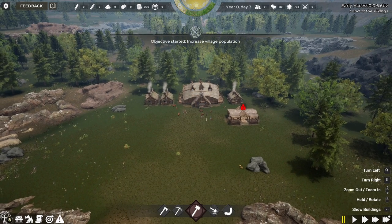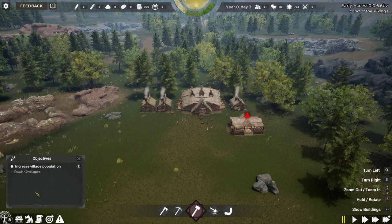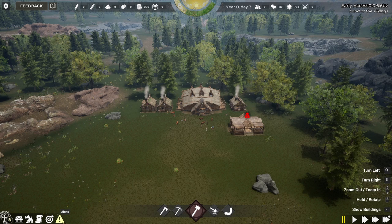When you load into the game you've got your map and you get little objectives. This one is saying increase your village population. Down on the bottom left you've got your objective tab — we just need to reach 40 villagers and our reward for that is silver, resources, and fame. The other tabs down the bottom include alerts — right now it's saying no one is working — objectives, and messages.